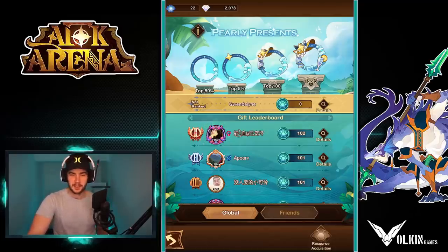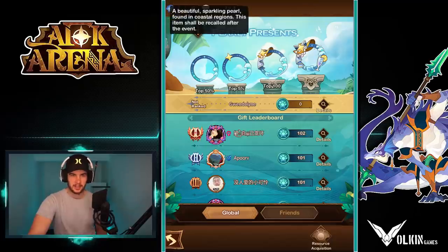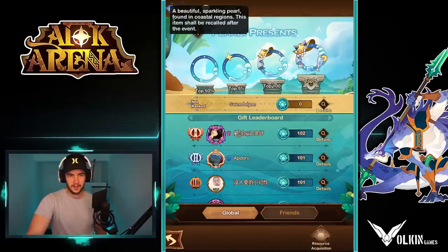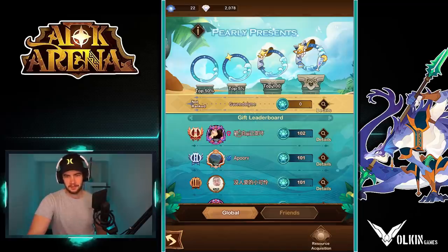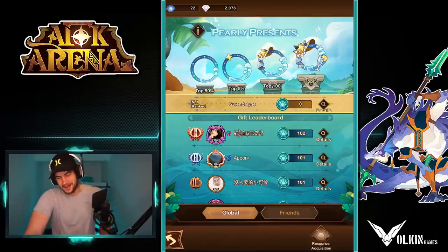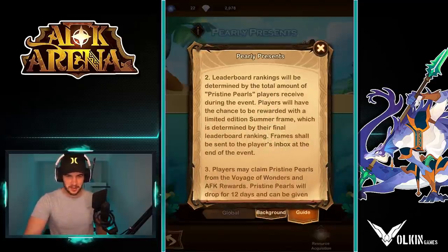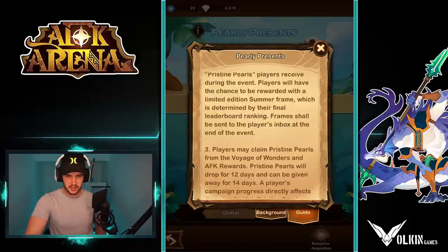These events are basically a popularity contest. You get these pearls — as you can see at the top I've got some pearls — and when you have them, you don't actually use them yourself; you've got to gift them to someone. There's a popularity contest and whoever gets the most gets the frames. So go give them to people. Leaderboard rankings will be determined by the amount of pearls people receive.